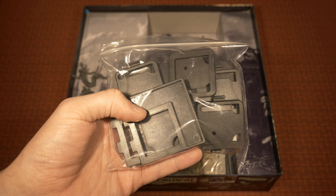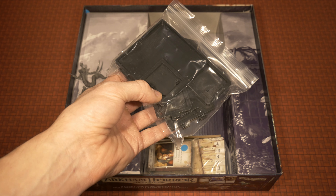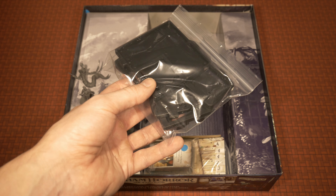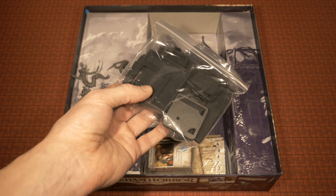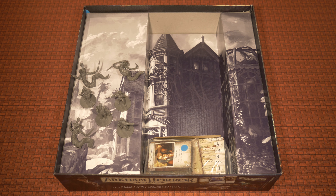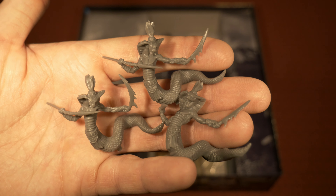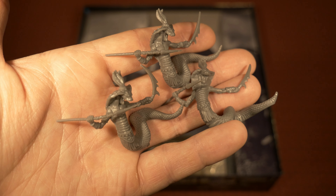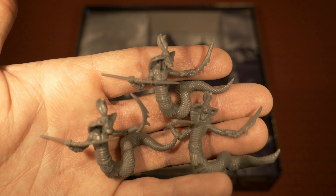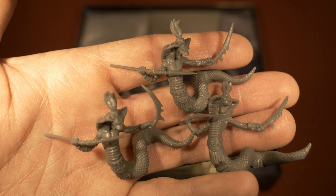The black bases do have one bonus: the monster tile can be slotted in for a quick reference of the monster's name, attributes, and skill checks. But it's just as easy to keep those off to the side of the board. The three Serpent Person miniatures have nice detail. One has a bent spear, but you can fix that easily by putting the miniature under hot water, repositioning it, and immediately cooling it in cold water — the spear will fix itself quite nicely.